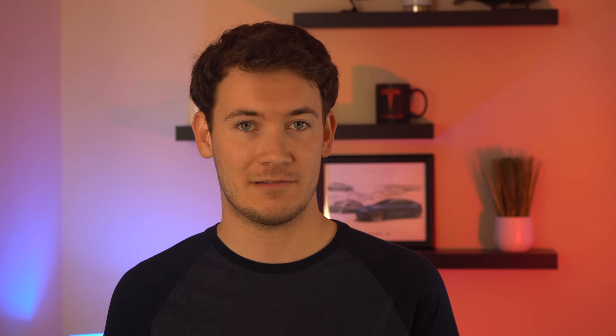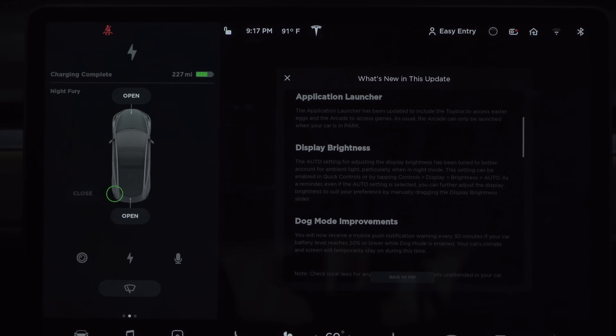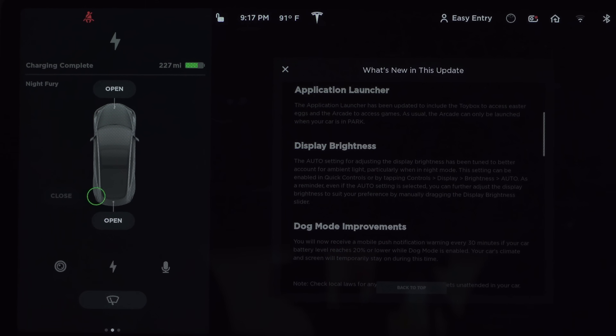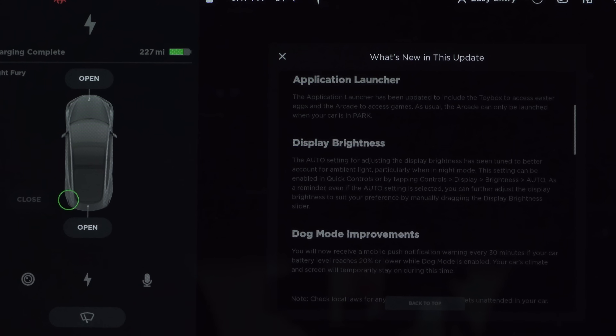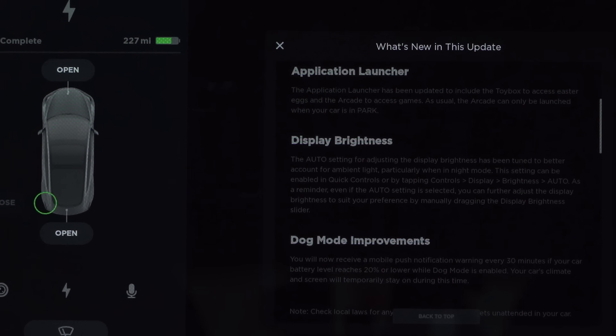Next up, improvements to the display auto brightness. Tesla has adjusted the auto mode for display brightness to better account for ambient light, especially in night mode. If you prefer your display a little brighter or darker, you can still adjust the brightness while in the auto brightness setting to help train the car to learn your preferences.